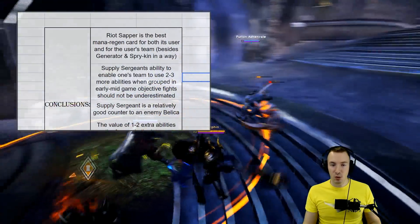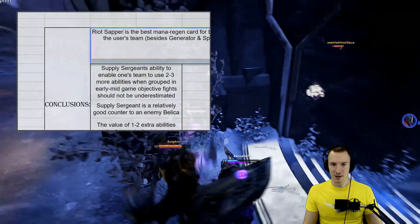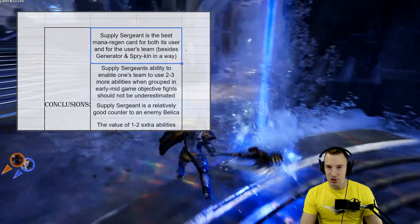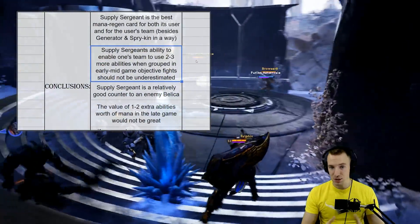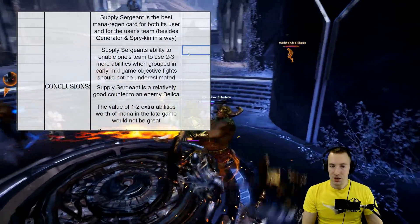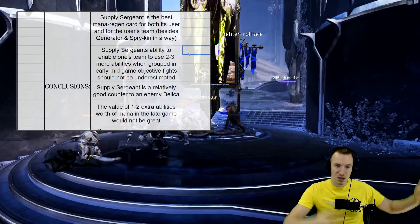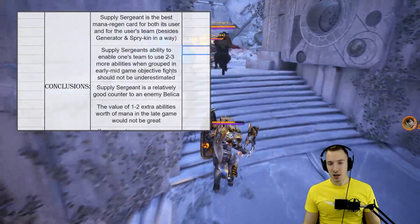Some conclusions: Supply Sergeant is the best mana regen card for both its user and for the user's team, besides Generator and Sprykin in their own scenarios. Its ability to enable your team to use two to three more abilities when grouped in early to mid game objective fights should not be underestimated, especially against a Bellica who is very much meta. I would absolutely not underestimate Supply Sergeant when taking down Fangtooth or even an early Orb Prime — use it when the enemy team tries to contest and your team gains two to three more abilities worth of mana.